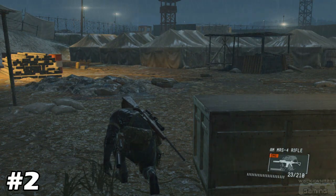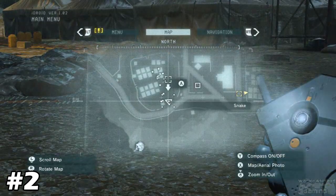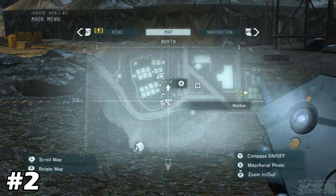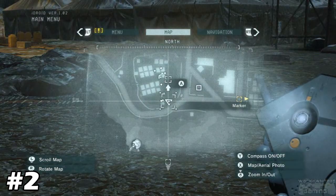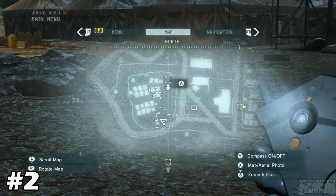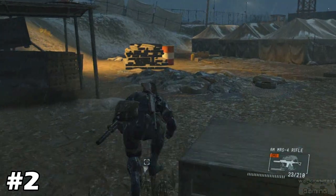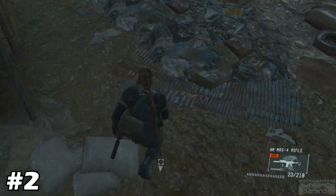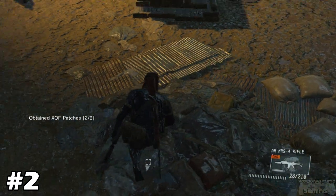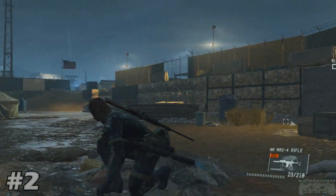Now I'm going to show you where patch number two is located. It is at this little campsite — you'll find it on your map and the marker needs to be placed. Drop down right here in this region, walk up to this little pile of trash, and boom — XOF patch. Two out of nine.